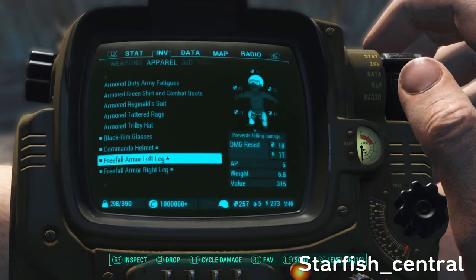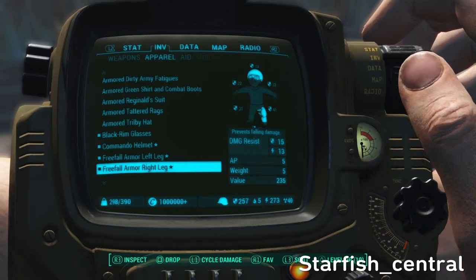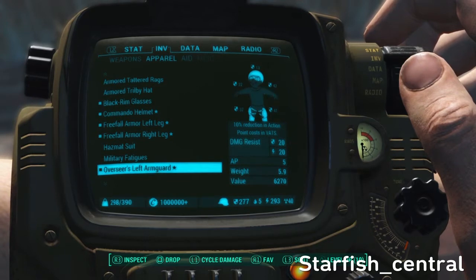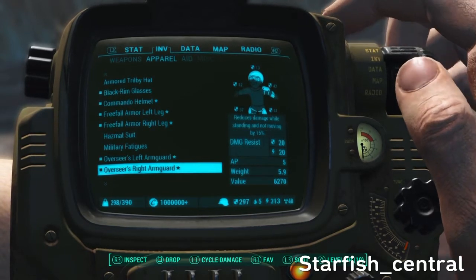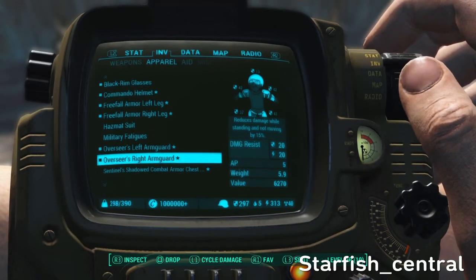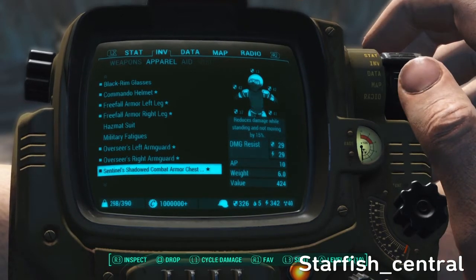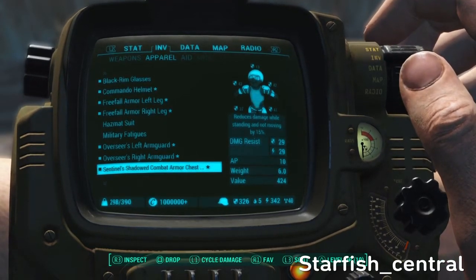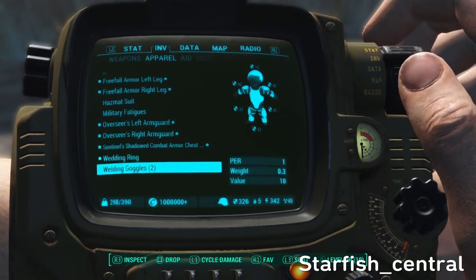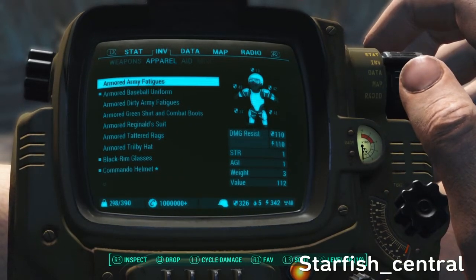You can spend 20 minutes or half an hour going up a tall building, and then 30 seconds getting down by just jumping off the top. The Overseer's left armoured guard gives a 10% reduction in action point costs in VATS. The Overseer's right arm guard and the Sentinel's shadow combat armour chest piece both reduce damage while standing still and not moving by 15%. This is my general gear that I wear normally.